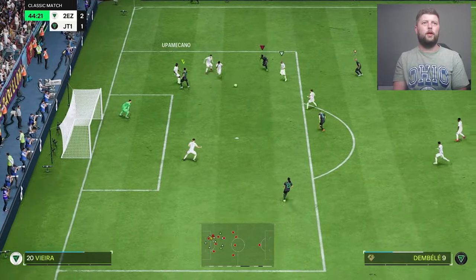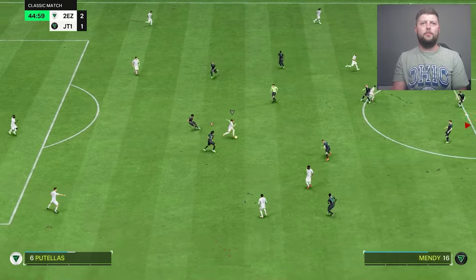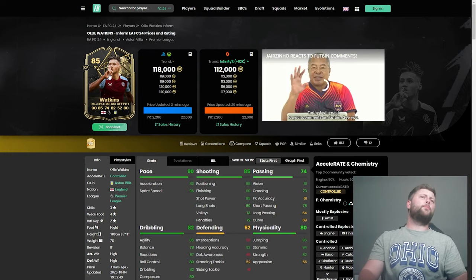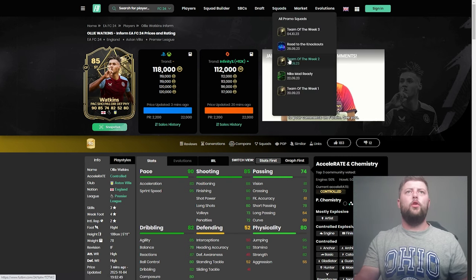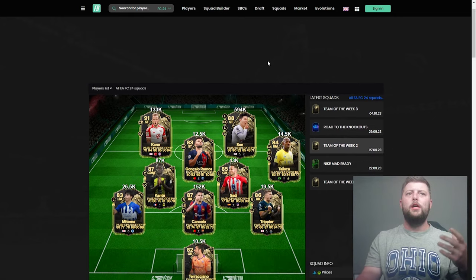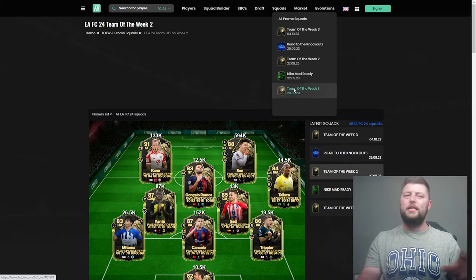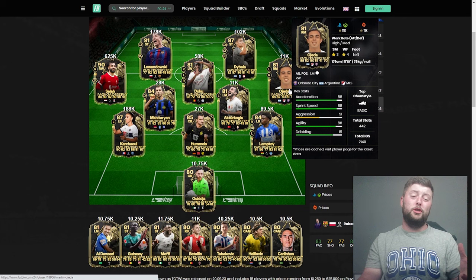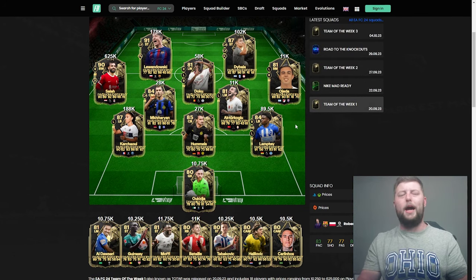Trying to find Watkins through — he's very one-dimensional going forward, which leads me to believe he most definitely is not going to be above 100k for very long. Going into pricing though at 118, I do see him coming down quite quickly. It's always good to look at the other Team of the Weeks as we get more and more. Team of the Week One is probably the only one that might be a little different, a little less packed, but a lot of packs were opened regardless.